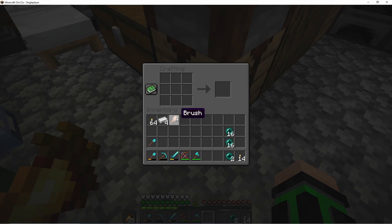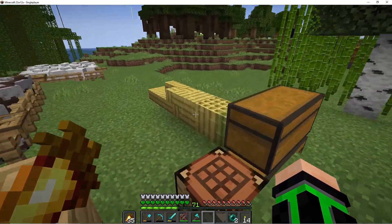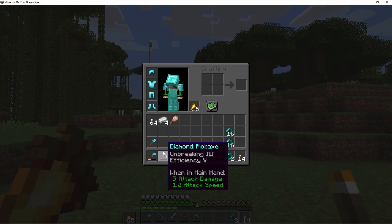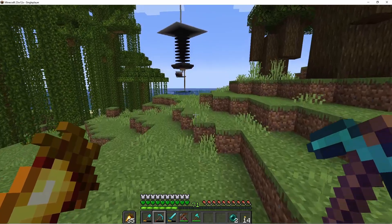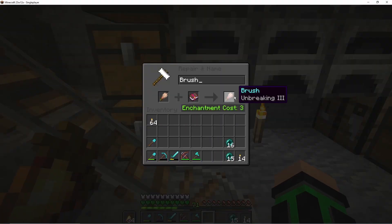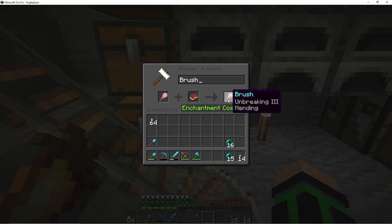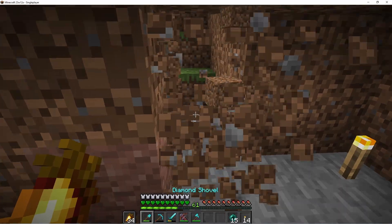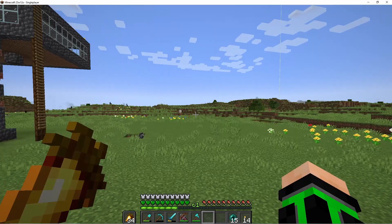Perfect! I'm going to keep that. I might go get an Unbreaking 3 book just in case we find more than one spot. I'll also get my normal tools and then we'll go out adventuring. Let's see if Unbreaking would go on this — I assume Mending would too, we might as well.